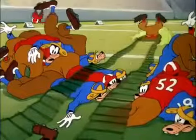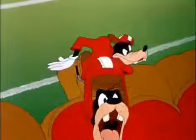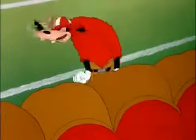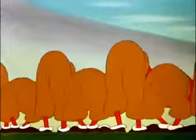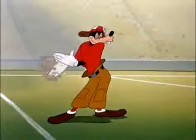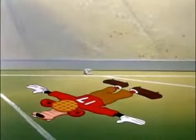The fullback pile drives through center for a gain of 8 yards. And that quarterback's a smart boy. Signals: 18, 29, 47, 63, 54, 99. The team's working like a well-oiled machine. It's a double wing back to the right from an unbalanced line. A man in motion. The halfback's got it off tackle — and he's smeared for a 9-yard loss. What a dumb quarterback.